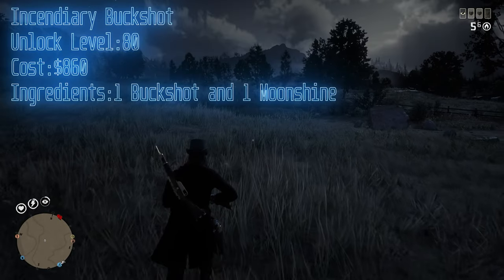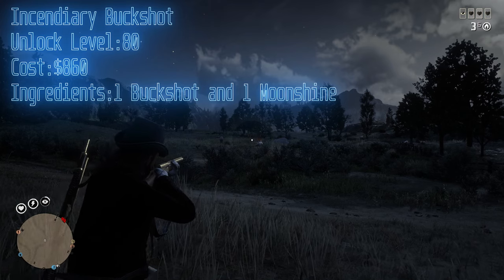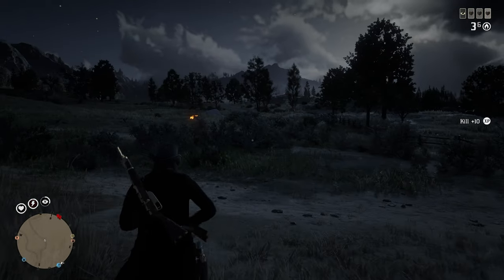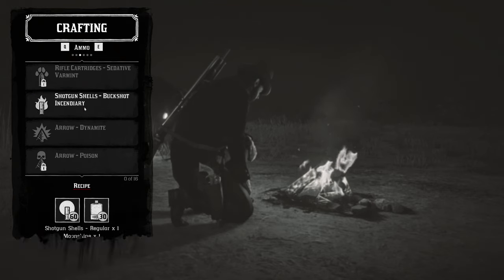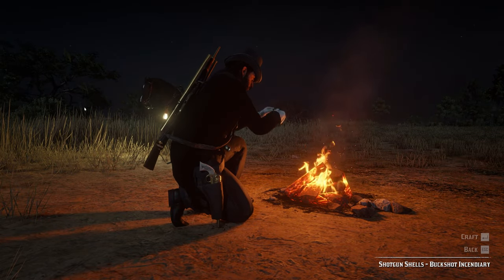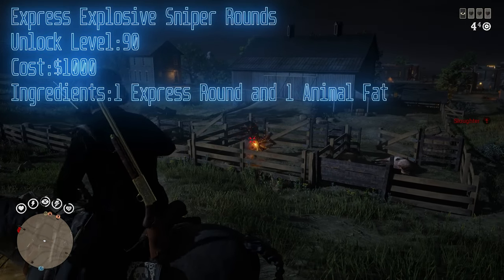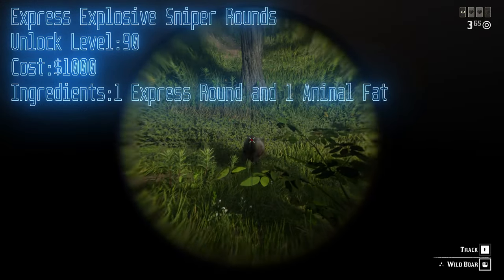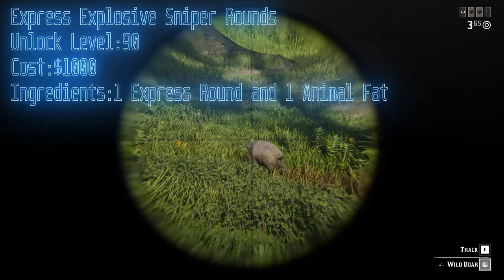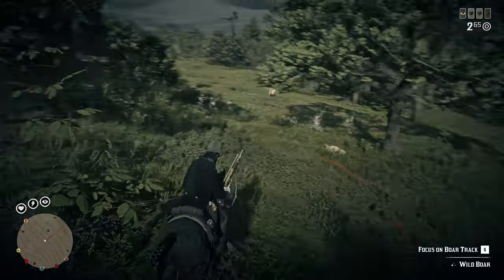The incendiary buckshot, which is unlocked at level 80 and costs $860, requires one buckshot and one moonshine. The crafting process — again, once you have gathered all the ingredients — simply sit at your campfire and spam the craft button until you have a full inventory. For the explosive sniper rounds, which are unlocked at level 90 and cost $1,000, they require one express round and one animal fat. The animal fat can be easily farmed from hogs in the swamp or from pigs located at various farms around the map.